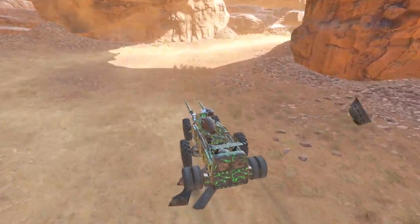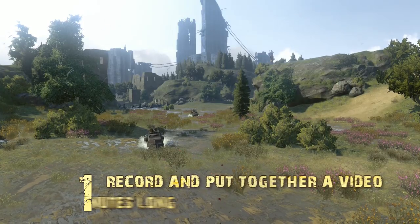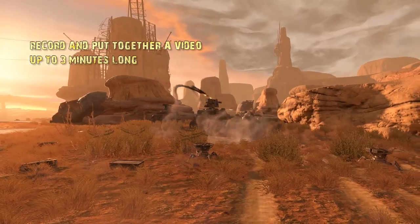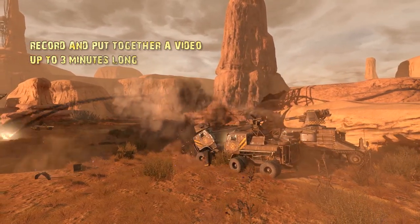Thank you for watching this episode! Let's recap the 3 simple steps on how to submit your video to Crossout Show. Step 1: Record and put together a video. Attention! The submitted video must be made by you, must be published for the first time, must have public access for viewers, and must not violate any copyright laws.